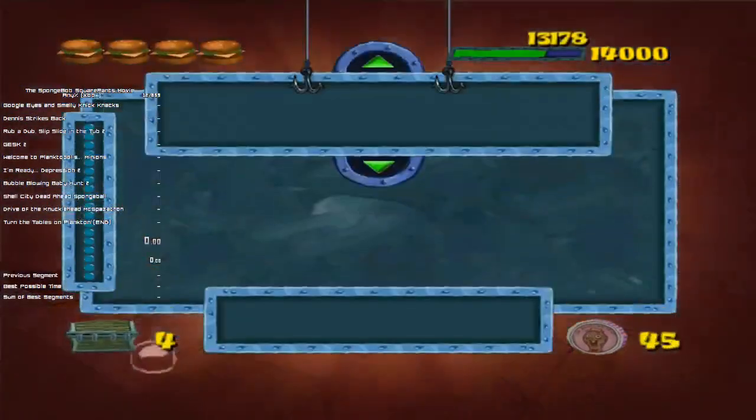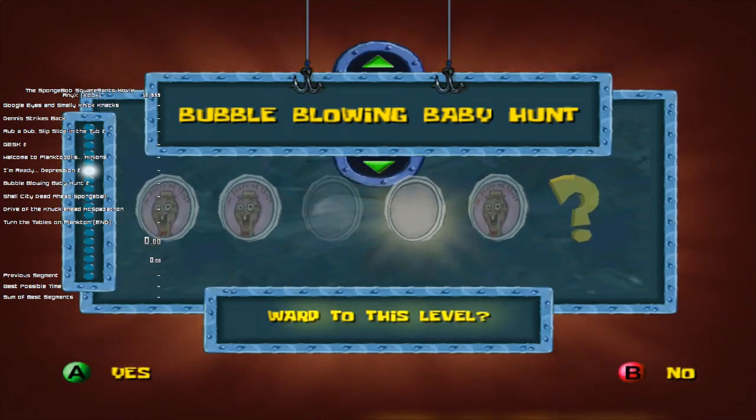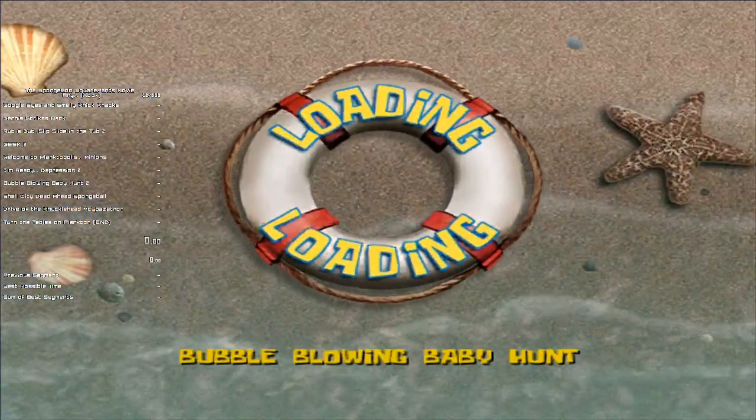We also get to see SpongeBob's fantastic face. Then go to Old Blown Baby Hunt and do the Sonic Wave Guitar challenge first. So you come over here — for some reason this level runs about terrified like this.